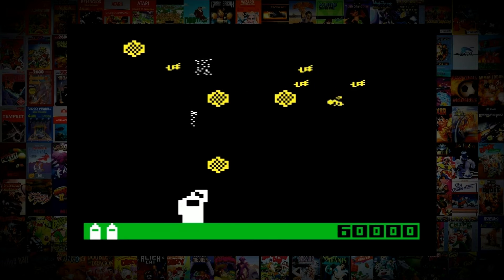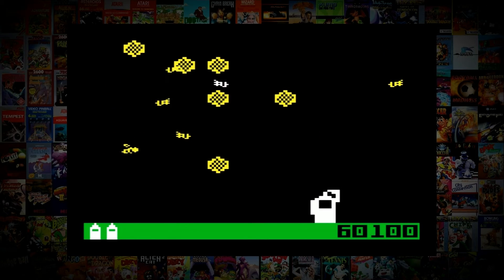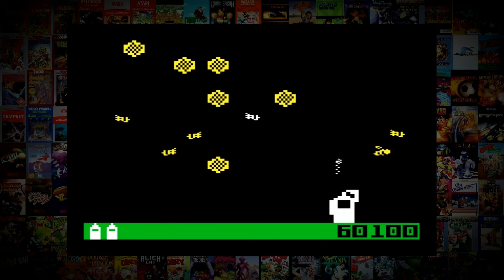There is also a hummingbird that collects honey from the combs, which also increases your score — unless, of course, you accidentally shoot it, like I do many, many a time.